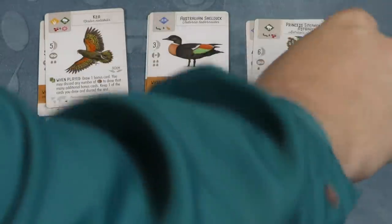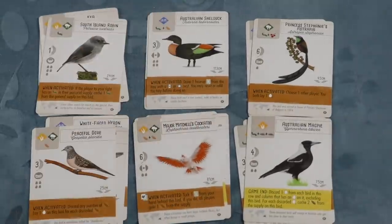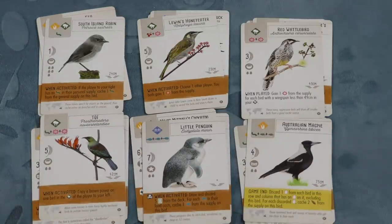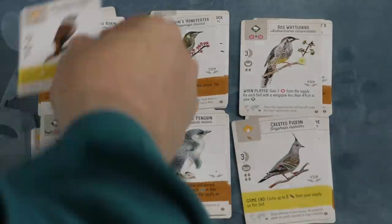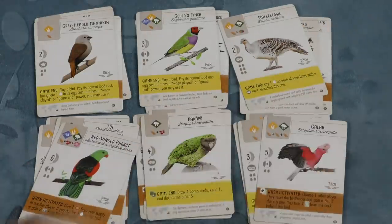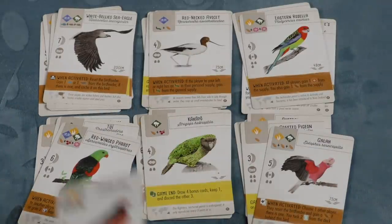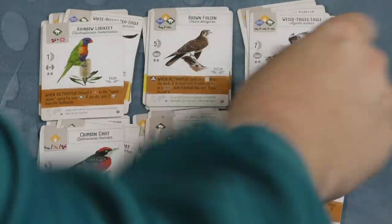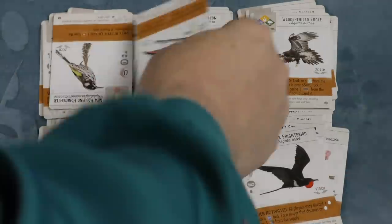I think the Oceana birds are really beautiful overall. I said that was something I was excited about. I showed you the emu, which is neat. And a penguin — when that one shows up, people are going to want to get it just because it's a penguin. Birds are pretty in general, but the Oceana birds may be the prettiest ones. They all have special abilities too — I'm not just showing you how pretty they are, but it doesn't hurt.